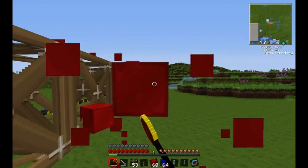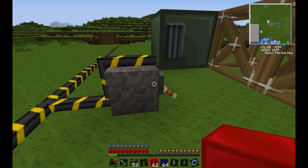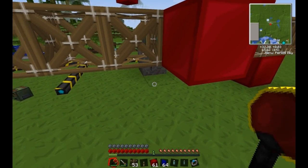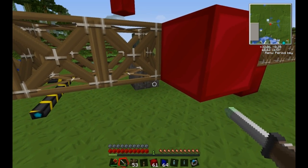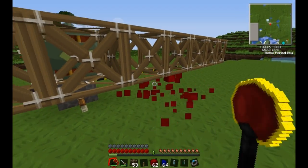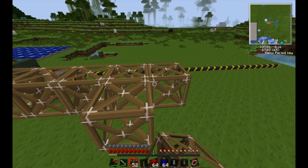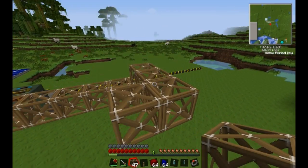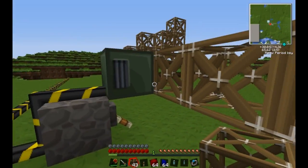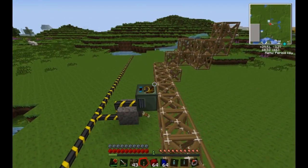If we were to break these blocks and place them down here, the same thing would happen — it will just move them. You can build out frame motors in any direction you want; they'll always move by one frame motor. It's kind of defying the laws of physics. As you can see, if I hit it, it'll all move. Quite cool.